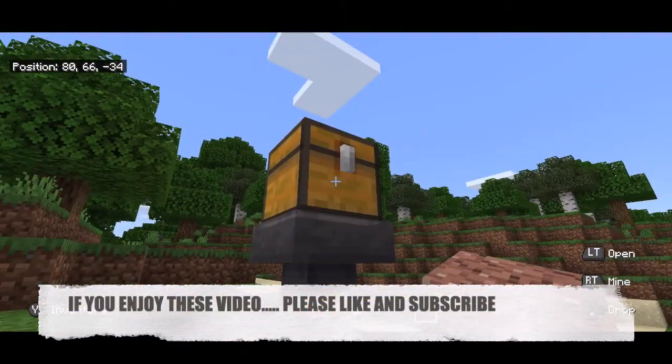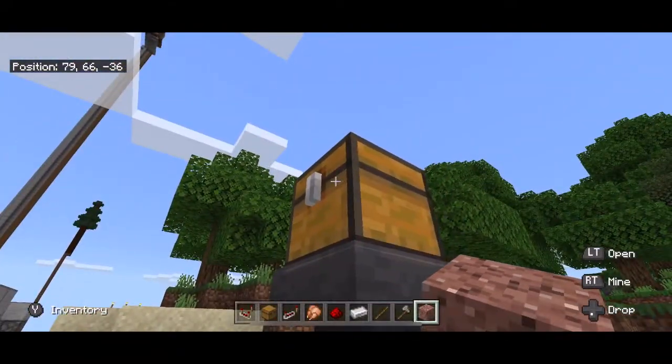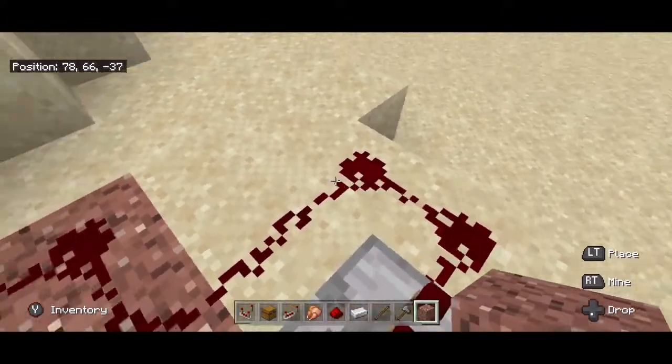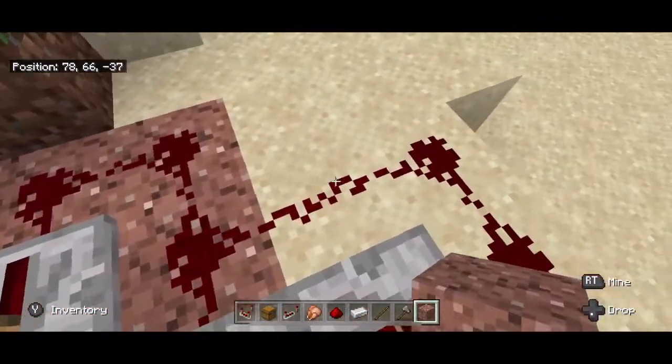I like having trash cans — it's just nice to have. For this build you will need a trap chest, a hopper, a dropper, a comparator, two repeaters, and seven pieces of redstone.